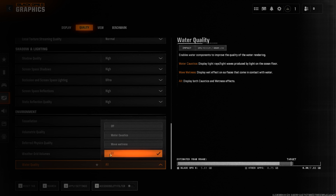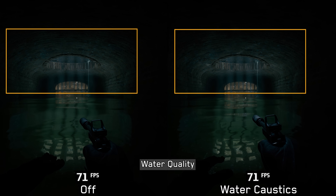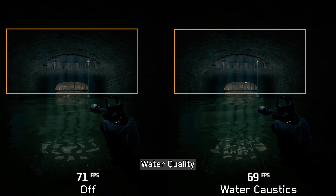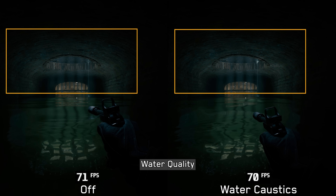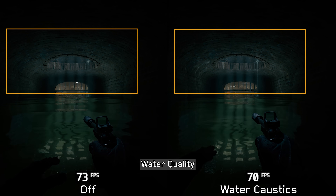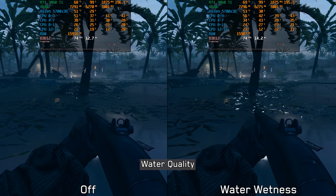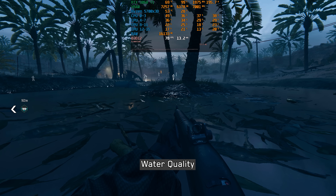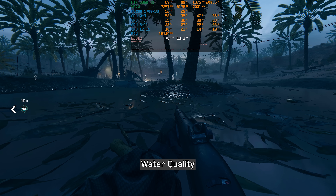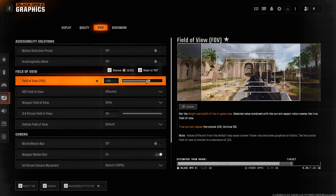Water quality controls two main water effects. The first is water caustics, which simulates light patterns created by reflection and refraction of light rays on water surfaces — this has a small performance impact of around 2%. The second is water witness, which also has minimal performance impact but can lead to noticeable flickering and visual issues in some instances. Water caustics only is recommended.